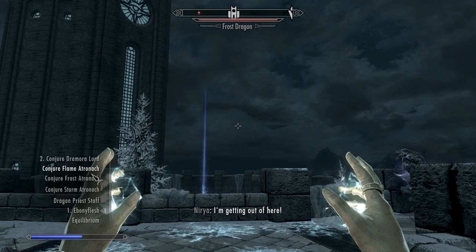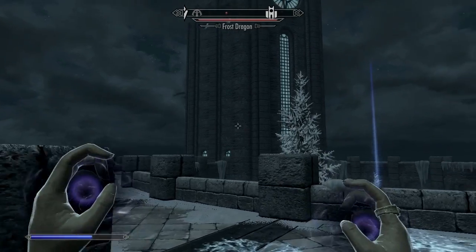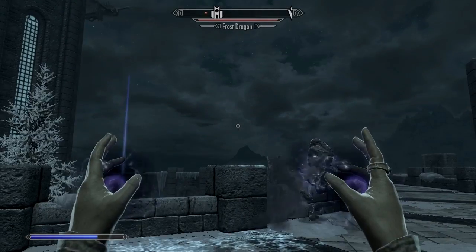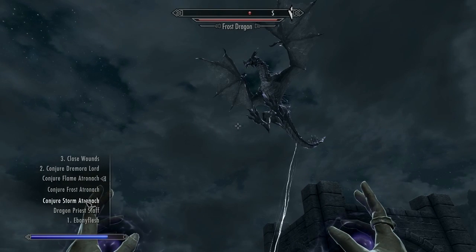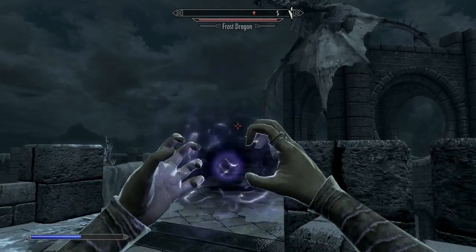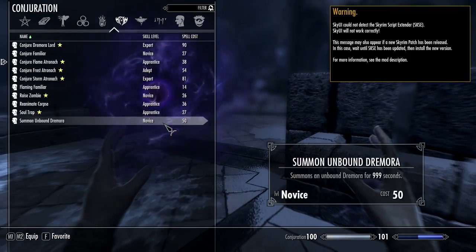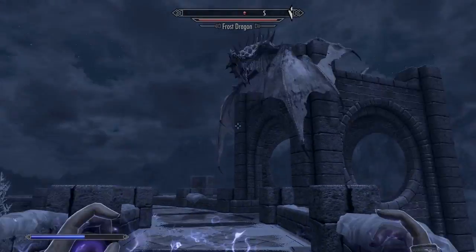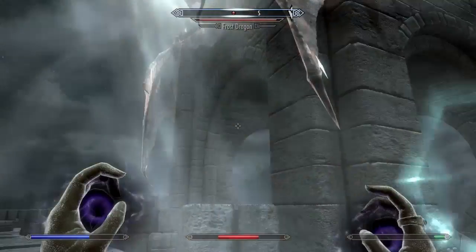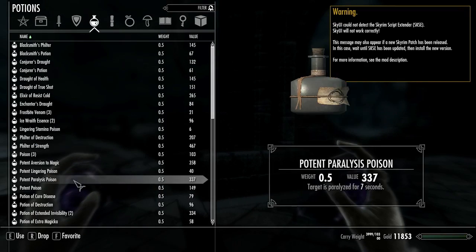Lightning is not working. We're going to try a Flame Atronach, which is probably not going to be much better, but we'll give it a shot. Hopefully the dragon will come back here and I'm going to nuke it with fire. I know that's not pacifistic, but I'm trying to do a quest here and this dragon is messing it up. Let's do Fire Breath. Oh, you didn't like that? I didn't like it either. I'm sorry, dragon.